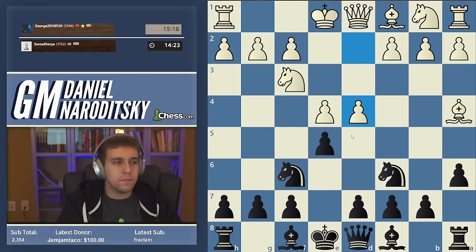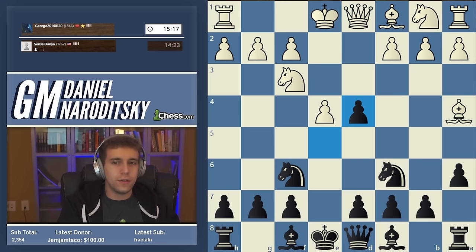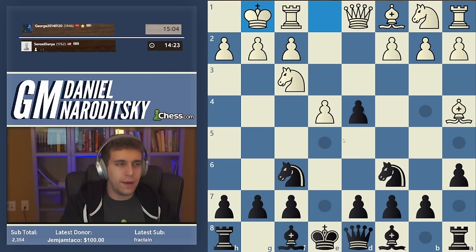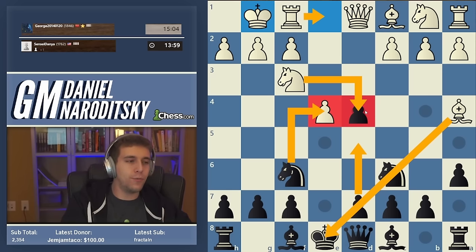There's nothing wrong with learning a little bit more. D4 is one of those sidelines, and the way we're supposed to respond is not to reinvent the wheel. You don't want to take e4 because that keeps the d4 pawn alive - it allows d5 and that's bad. The move is simply e takes d4. White can also just castle here, so it depends on what he chooses.